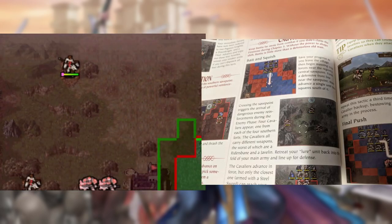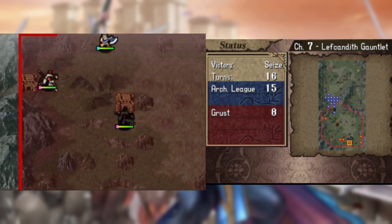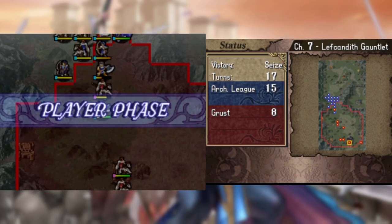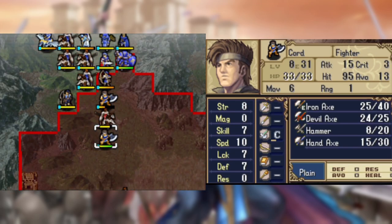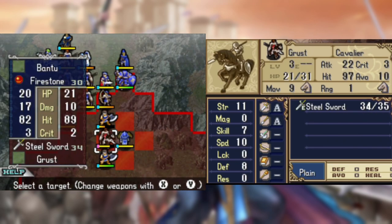However, the big thing for this chapter is how it recommends dealing with the reinforcements — baiting them out of their zone one at a time and frontlining our fighters, even though fighters have notoriously bad defense. Even though I could easily have some units advance to block the ports to stop too many of them from spawning in the first place. Oh well, I gotta get that precious EXP.